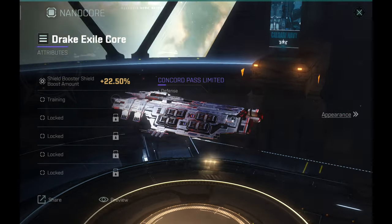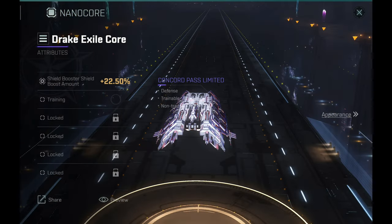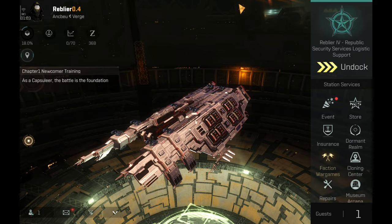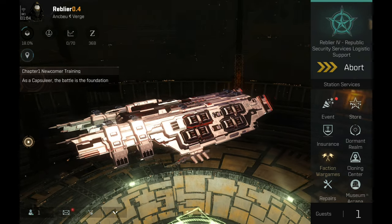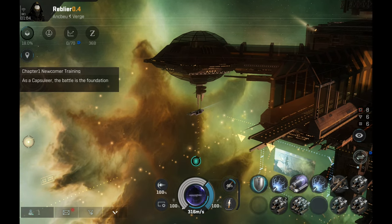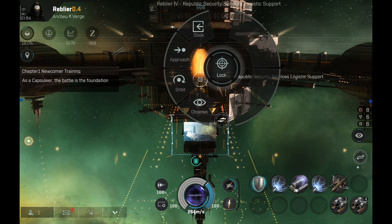For the nano core I have the Exile core, which is obtainable via the Concord pass and it's one of the better ones because you get extra shield boost, which is going to be important for this ship. The extra shield booster performance is definitely going to be very nice. Now let's undock and check how the active stats on this ship look. The game likes to mess up my modules, so my apologies for the mess in the module layout — I'll quickly fix that.